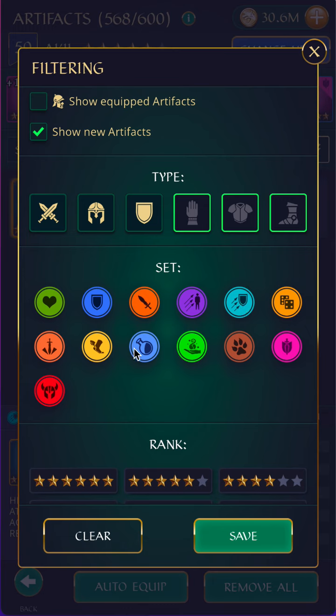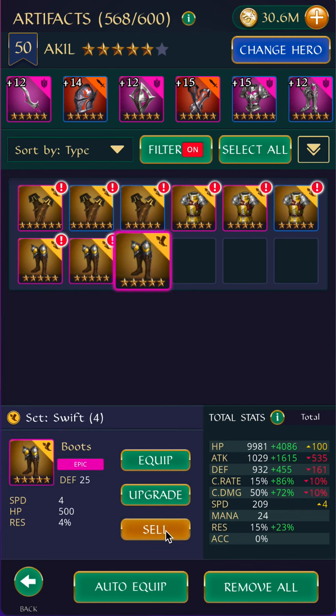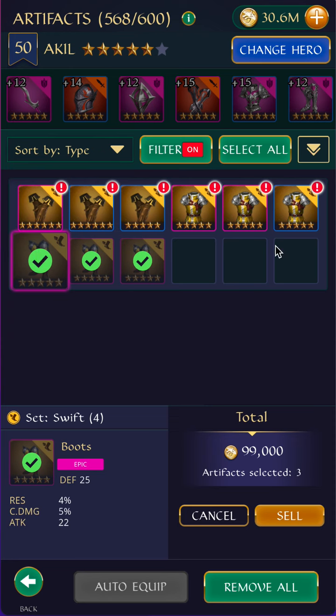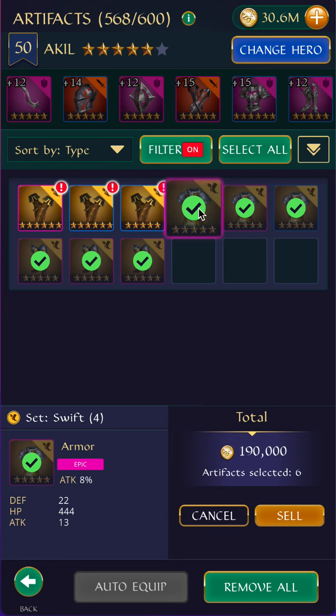The one I haven't done is Swift and Caster. Let's look at Swift. I will only accept speed boots for Swift because I'm using Swift to make my heroes fast — why would I not try to make them as fast as I can? So there's no reason to keep any boots that are not speed. And I also don't keep anything that doesn't have a speed substat, no matter how good it is.